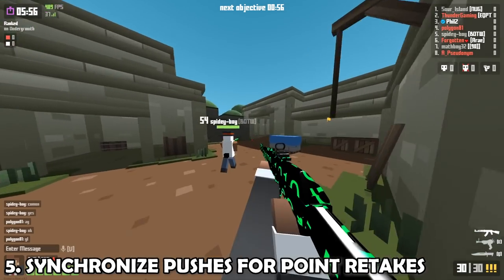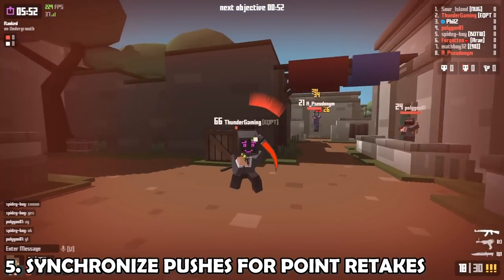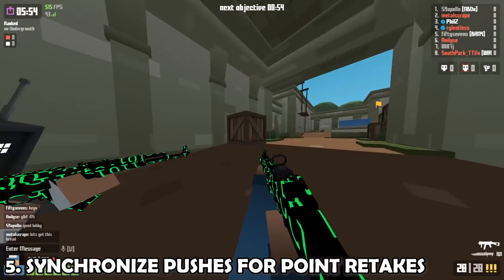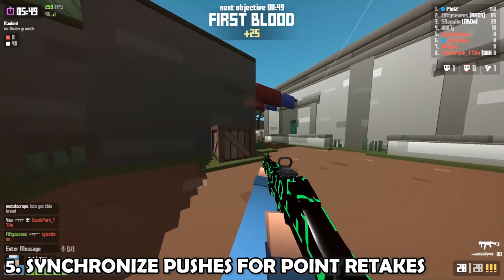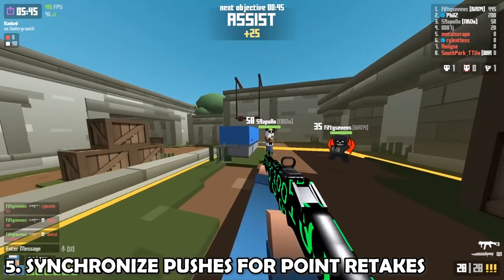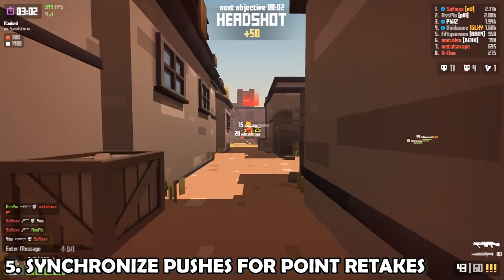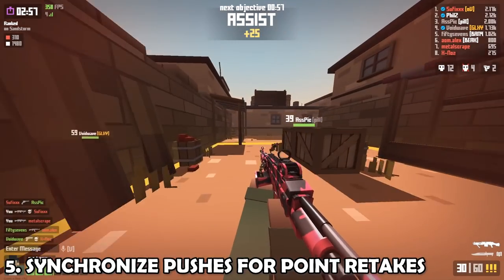This next tip is about offense and what to do when you want to retake a point. When attacking, you want to coordinate your pushes — don't trickle in one by one. You might already know this if you've played other objective-based games with respawns. Trickling isn't the worst thing since the respawn timer is shorter than Overwatch, but unless you're confident you can get one or two picks, there's really no point. You don't have to go in from one angle — keep a close eye on your teammate on the other side of the map and time your push to go in simultaneously so the enemy has to cover two different angles.